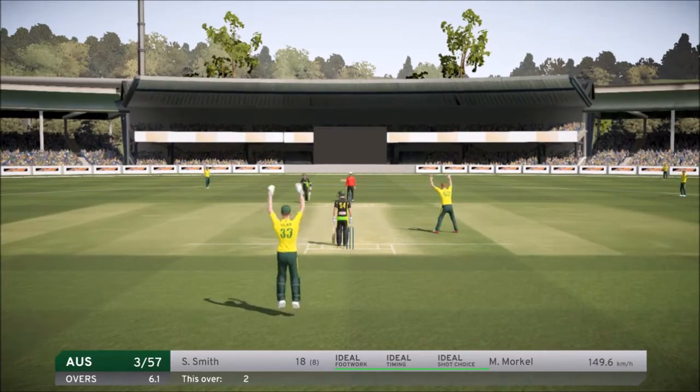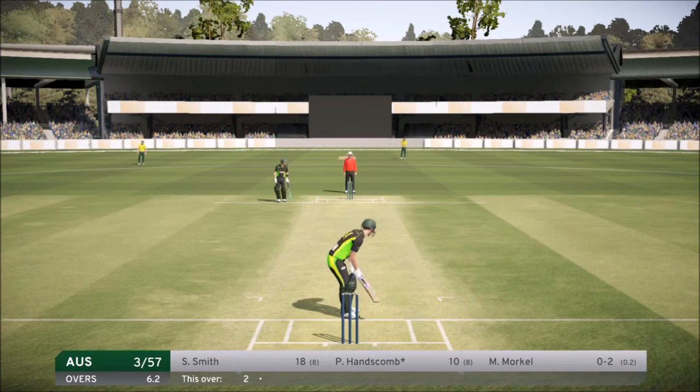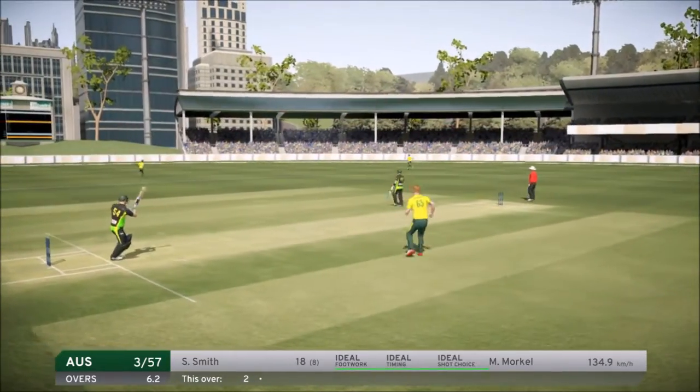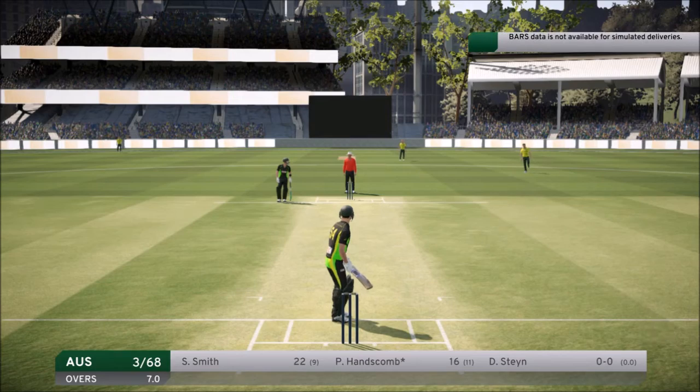They start appealing for some reason — I wasn't sure why, so I kept it in. Morkel comes in to bowl the next ball and Peter Hanscom just smashes it down the ground for a six — our first six of the innings, hopefully many more to come.